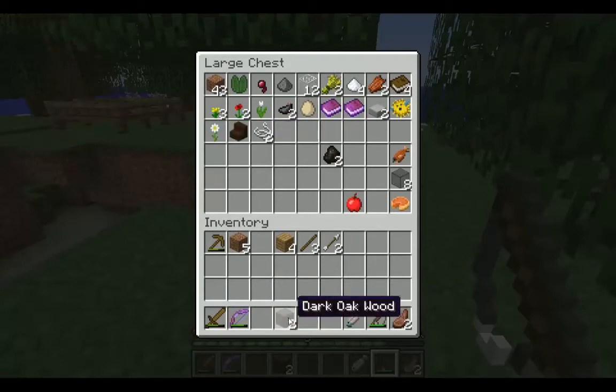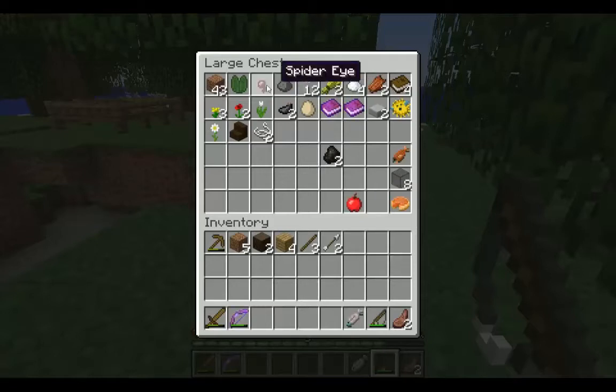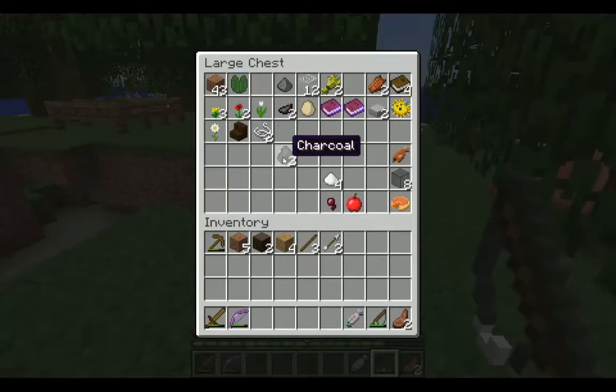Let's put away some of this wood as well. Oh, we've got the spider eye — we need that. For the fermented spider eye, we need the sugar as well. And we need to find a mushroom. We're going to have to go to the nether for that.